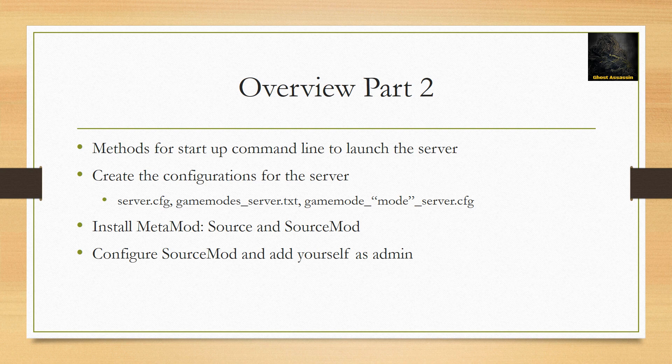Overview part 2 will show you methods of making a startup command line to launch the server. We'll go over the configurations of the server — for example, server config, gamemodes_server text file, and gamemode_mode_server config. For the mode parameter, you can put the type of gameplay mode; examples are casual, competitive, arms race, and demolition. So it could be gamemode_casual_server config.